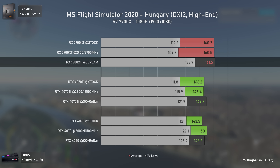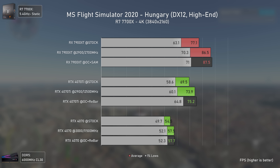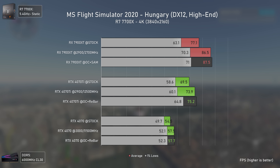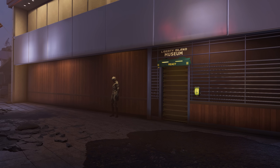Forza Horizon 5 is one of those games where the RX 7900 XT was performing considerably worse than the RTX 4070 Ti due to some bug, but with recent driver updates it is now outperforming it by 16%. Nice to see AMD fixing performance issues on these cards. At 1440p, the differences aren't that large since all cards deliver very respectable results. At 4K, the RX 7900 XT is 18% faster than the RTX 4070 Ti, but all cards push over 100 average FPS, so overall it's all good.